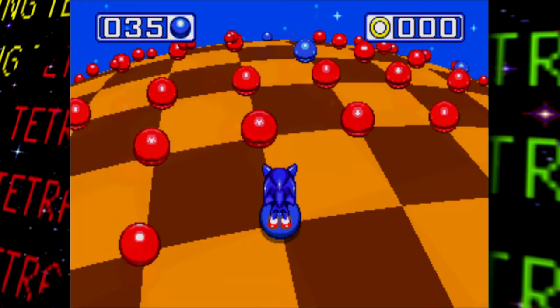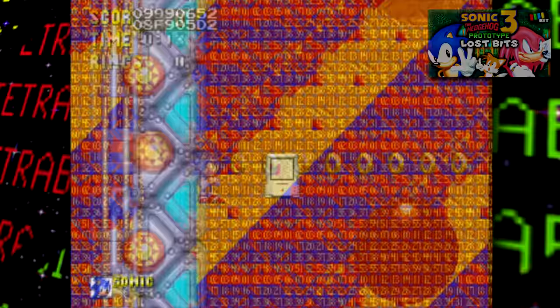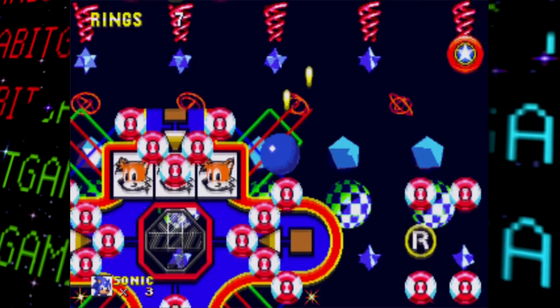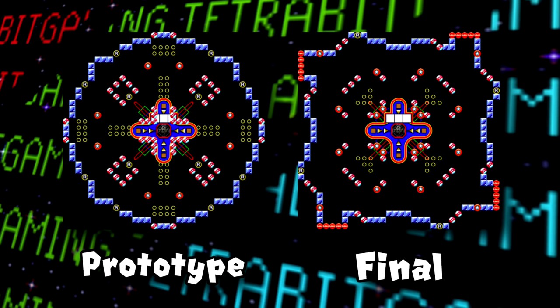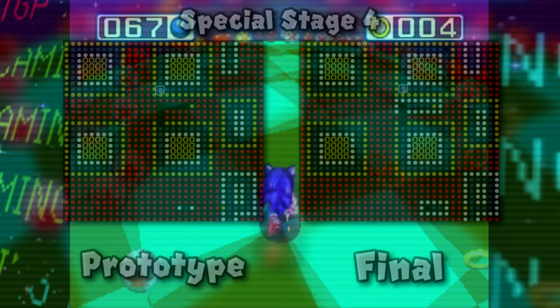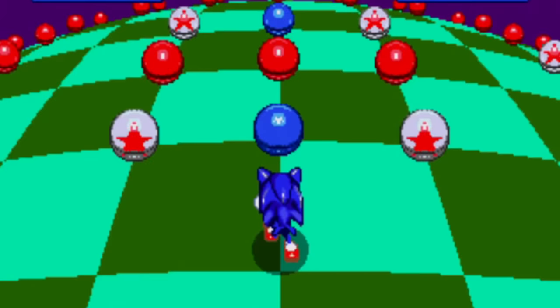This build also contains early versions of the bonus and special stages. An early version of the Glowing Spheres game is found here — still very much incomplete, with no collision, and graphics that look even worse than a previous prototype. The slot machine bonus game looks much more complete, though the layout is still quite different from the final and has many more rings. Some of the Blue Sphere special stages look fairly similar with minor changes, some just had their order changed, and some were entirely different.